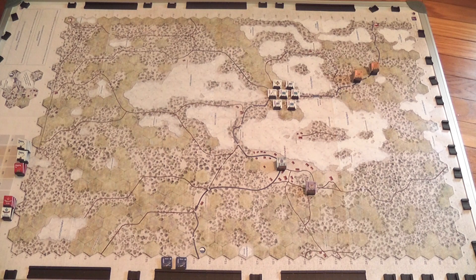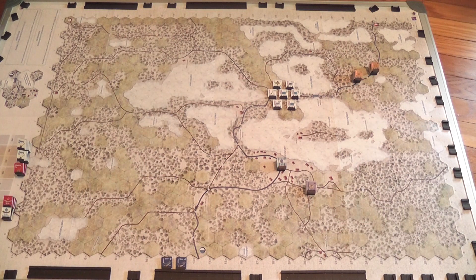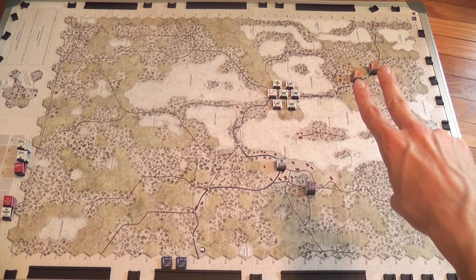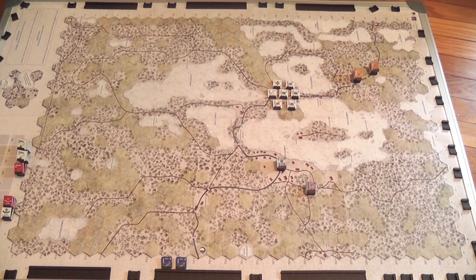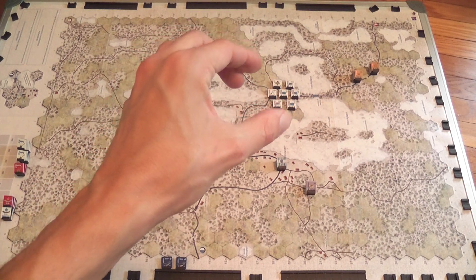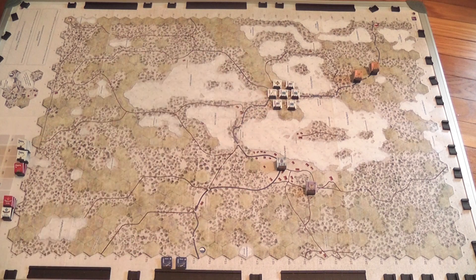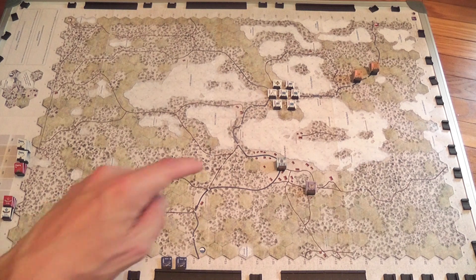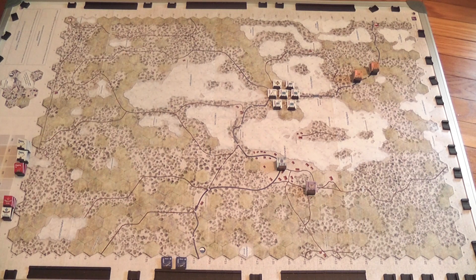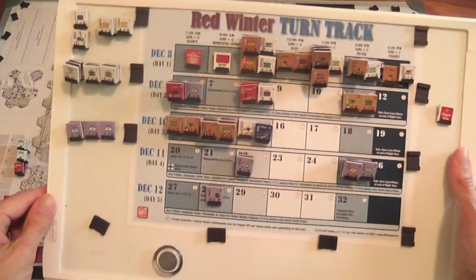This is the map for the game, printed on paper. I've placed it on a magnetic board and I'm using magnetic counter holders to keep my counters organized and where they're supposed to be. This is the setup for the campaign game, with only two stacks of Soviet units entering the board from that area, and two stacks of Finnish units here and other Finnish units here. These units simply have to be placed within four hexes of that central hex. Then you have more units that will enter the game in later turns — I've placed those on the turn track, and you can see the advantage of magnetic counter holders.